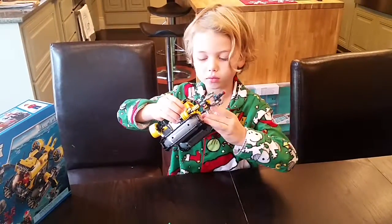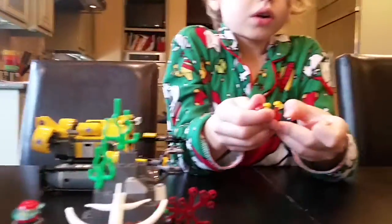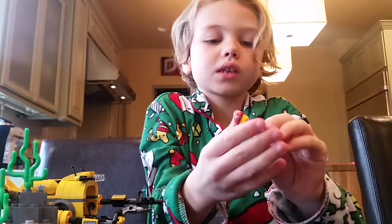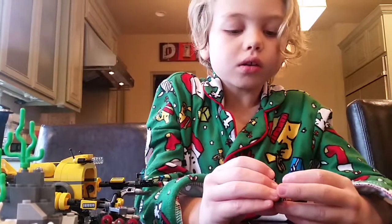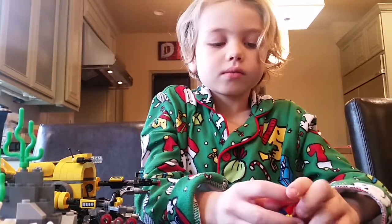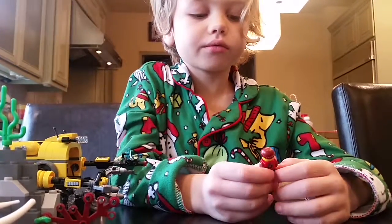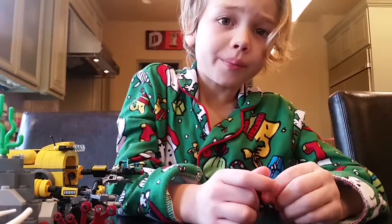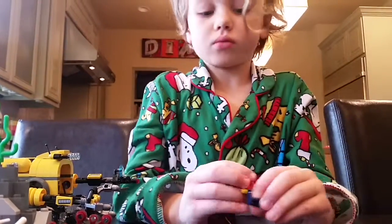Now let's take a look at the mini figure. This guy has a little bit more going on. The back has their symbol. He has a light grey beard, a red hat, red jacket, red shirt, a walkie talkie, and some blue jeans.